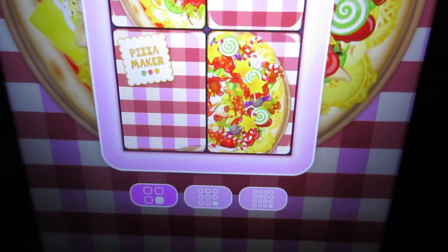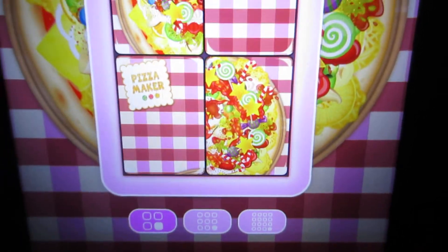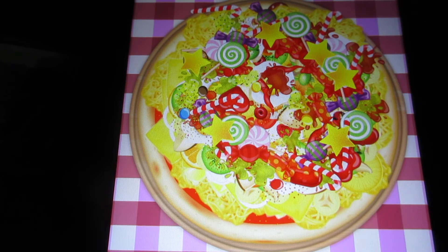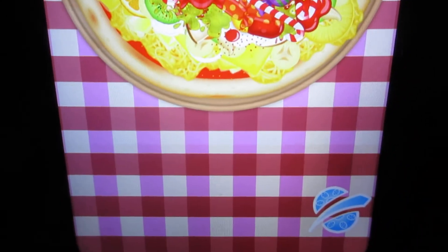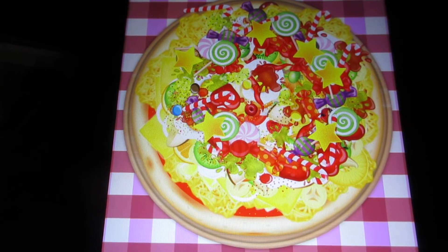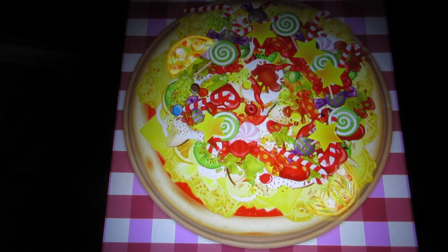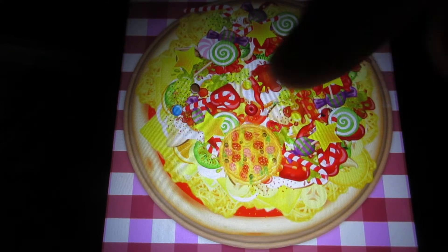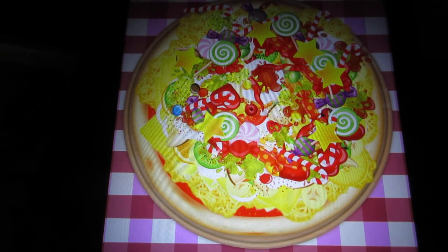If you tap the screen again, you can choose medium or hardest — good luck with that. Now for the Pizza Slicer minigame, what you've got to do is move your finger and swipe to cut the pieces in half. You also want to be careful to watch out for the hazards.